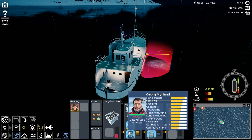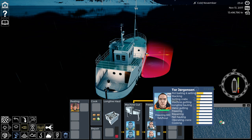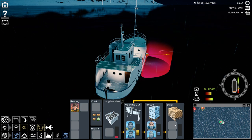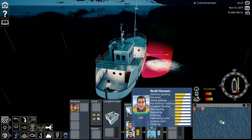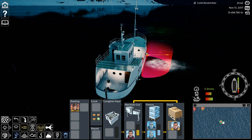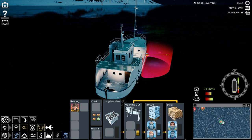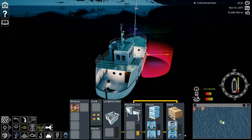You can see the crew anyway — I put the first set of guys on gutting, the second set of guys on freezing. As we wait for the next lines, we'll move them over to stacking and they'll get those stacked. It should happen pretty quick since there's not very many fish. So Rudy and George are done gutting — I'm going to move them over to the stacking side. While these guys freeze, they'll stack the frozen fish.